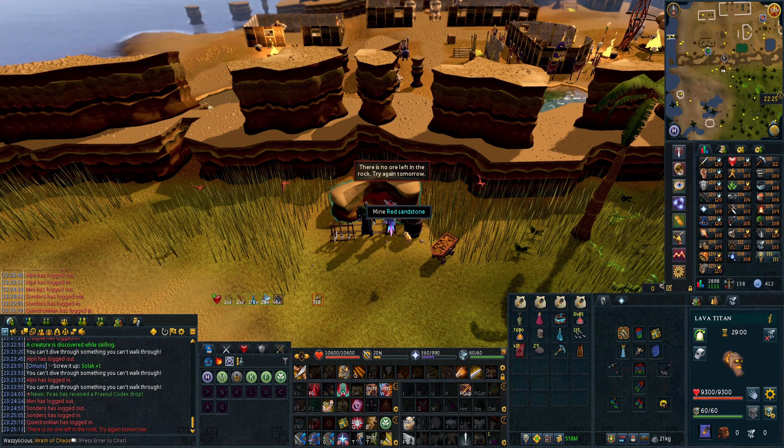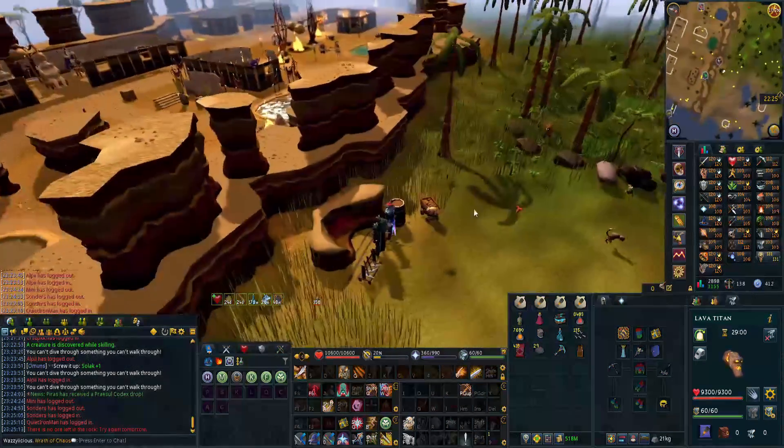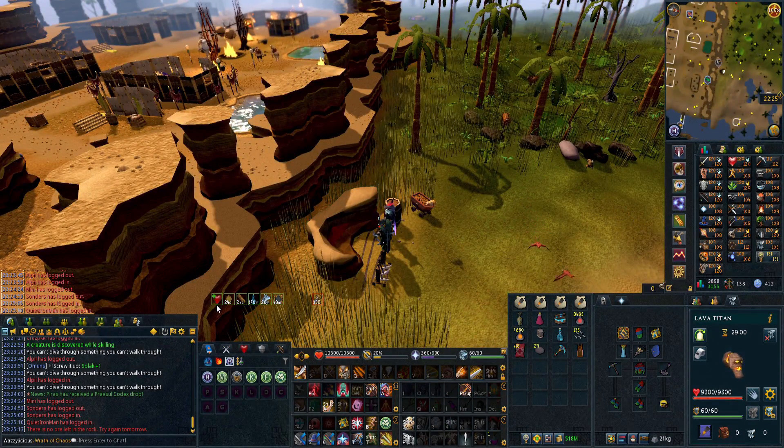After that we have sandstone. I would very much recommend doing this - you can do the whole thing in one inventory with no porter charges used since you have unlimited, so it's quite nice. You can make a good bit of money on mainscape as well. Don't forget the crystal ones too.